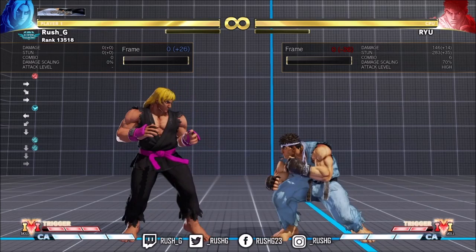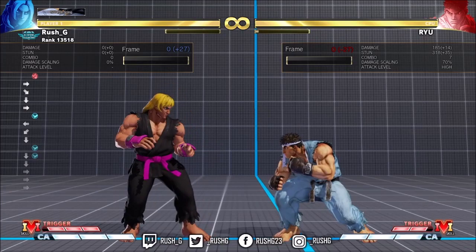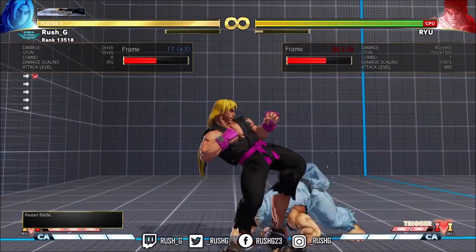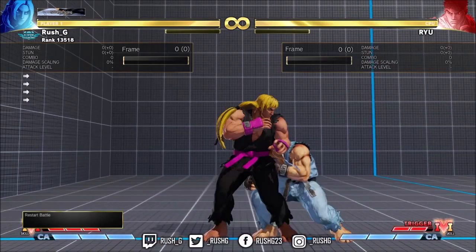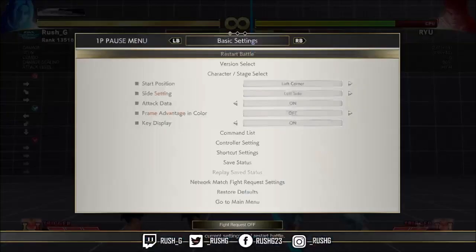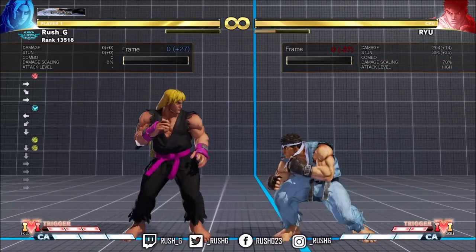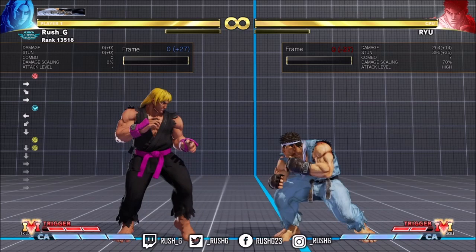Jab into Light Kick Tatsu — as long as LK Tatsu hits twice, you get Heavy Punch DP consistently. Also crouching LK Tatsu — I think it's three hits of Heavy Punch DP after that. Overhead, this is consistent mid-screen; you'll always get that now. If you get a close-range Stand Heavy Kick, or if they're dashing into your Stand Heavy Kick, same again. Notice that the Heavy Punch DP mid-screen is hitting three times.